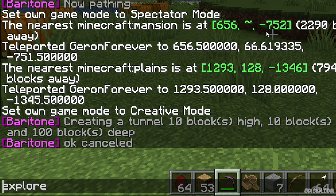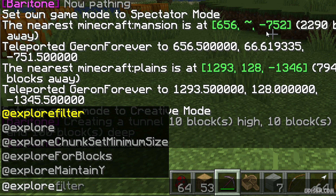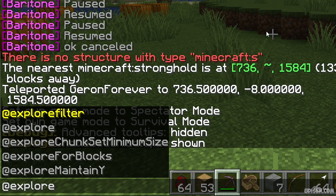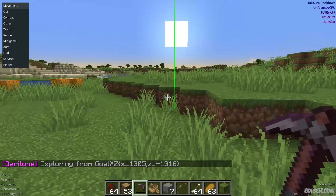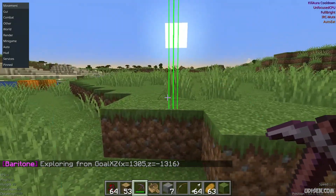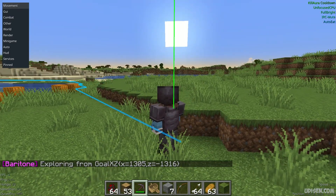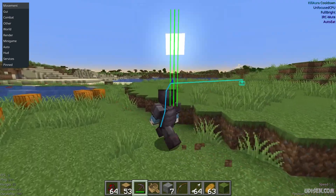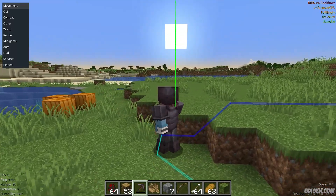Sometimes you can use this explore command in a slightly different manner. Today we use: dot B, then Enter. That's all. Leave your Baritone running for several hours — it will automatically explore your world, open your chunks, and generate the world around you.